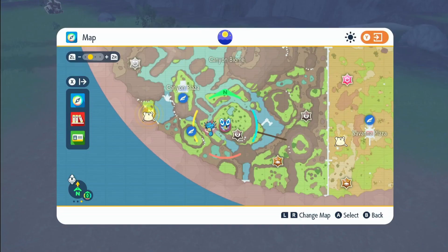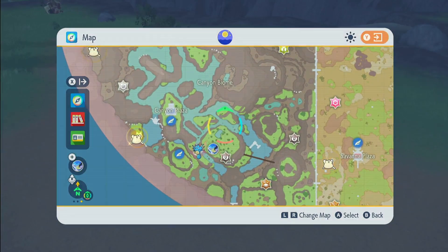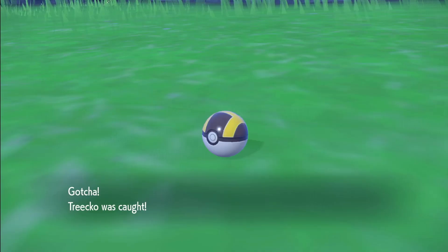Once you've upgraded your Canyon Biome, fly over to the plaza and come down here on this platform — this is where you're going to be able to find Treecko. Encounter it and then catch it.